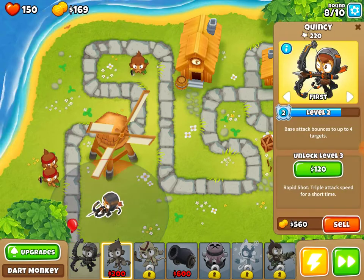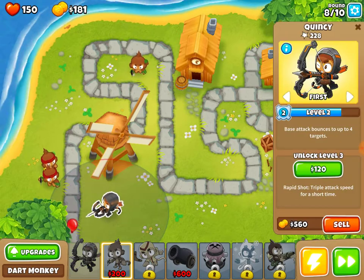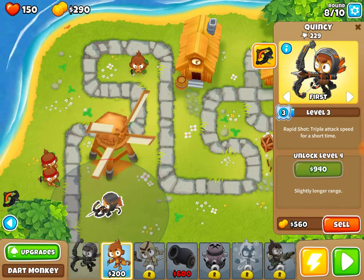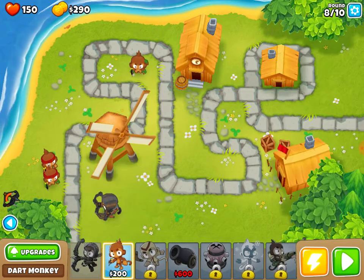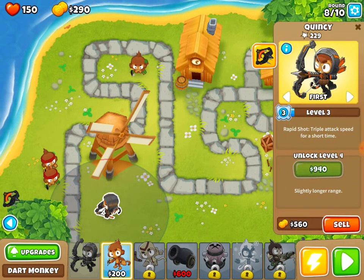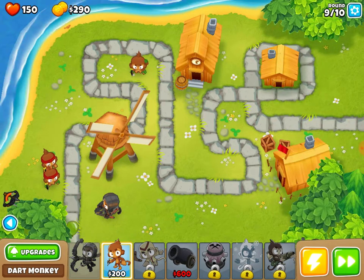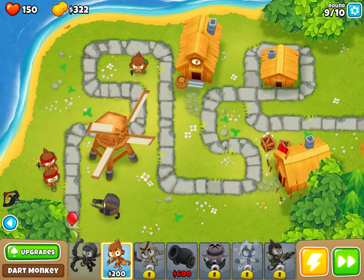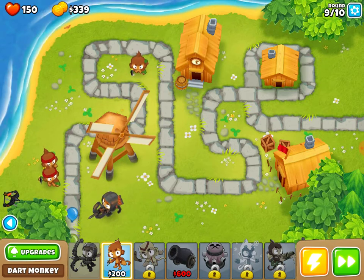If we tap Quincy, he can talk — 'I'm Quincy.' We can unlock level three with money or he just levels up on his own. Activated abilities create powerful temporary effects to help you win. Choose carefully when to use them, as each one has a cool-down before it can be used again. So we have cool-down abilities — the button is that golden thing next to his name.